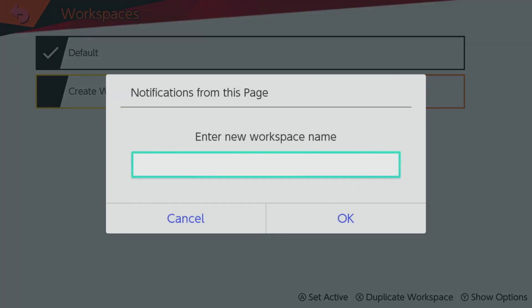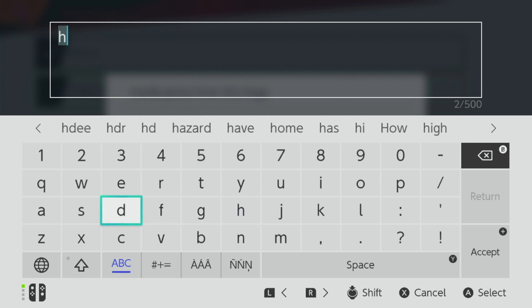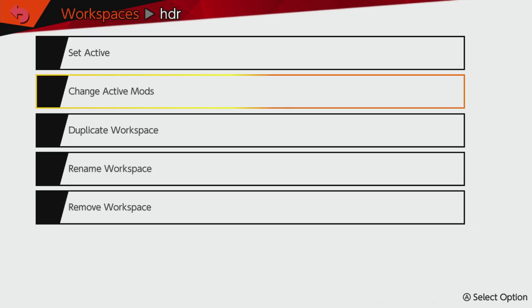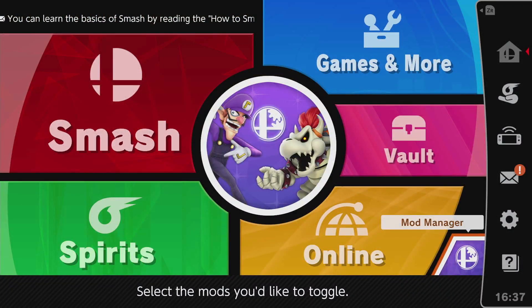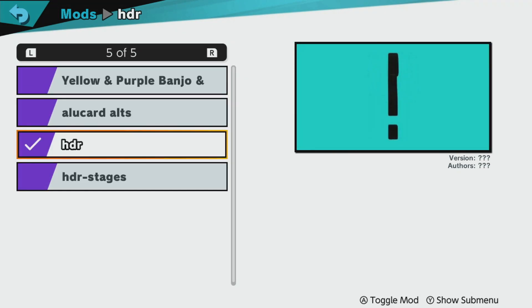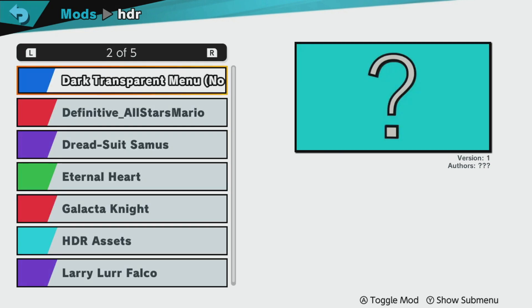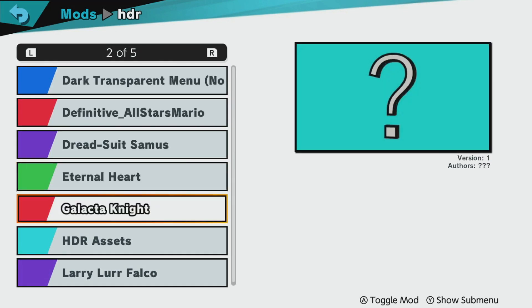I'm gonna hit Create Workspace, I'll just call it HDR, hit OK, and then I'm gonna press the Y button to show options and set this active and change the active mods. When you change active mods it brings up your mod manager again. So I need HDR, HDR Stages, and HDR Assets.